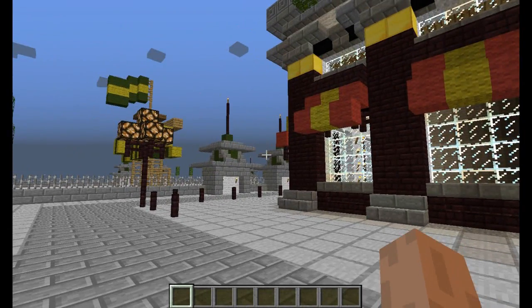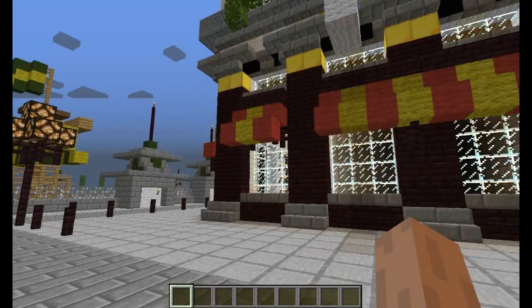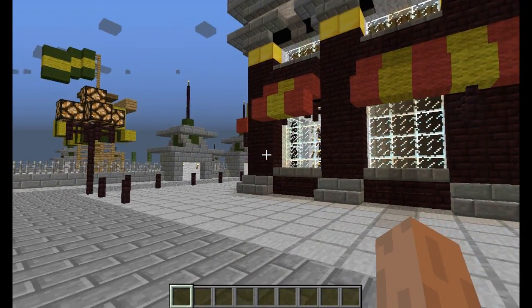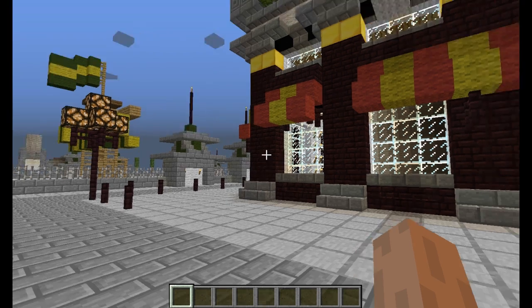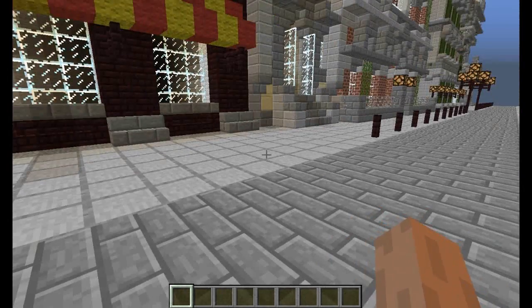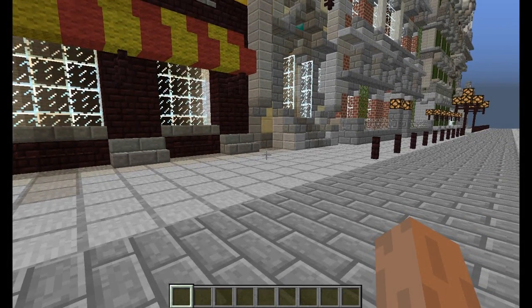Hey guys, welcome back to another Minecraft Mod Spotlight. So today we're looking at the Easy Crafting Mod. It's similar to how the Xbox crafting works, so you don't have to put the items in. If you have them in your inventory, you can just click and craft. It's similar to the one in TechIt as well, like Benchmark 1 and 2 I think they're called.